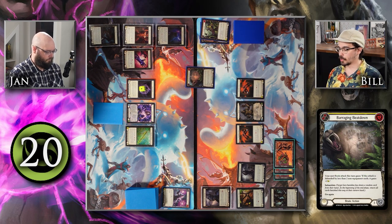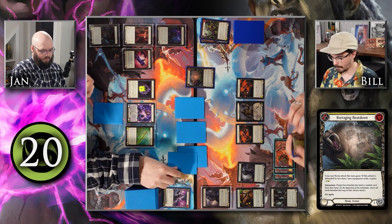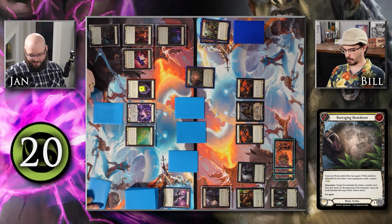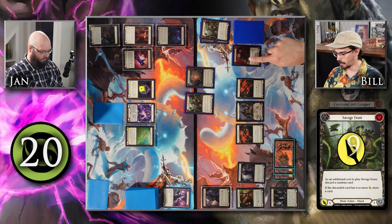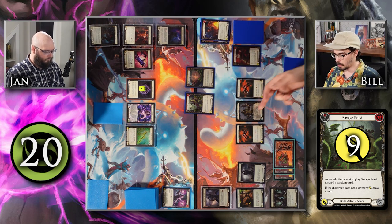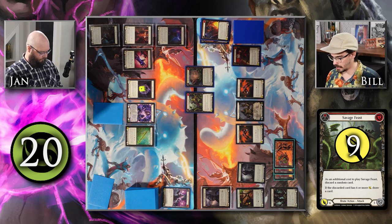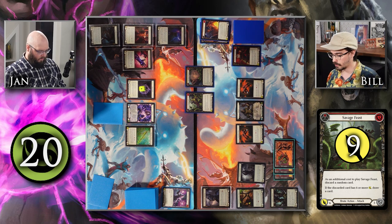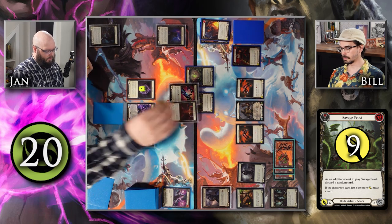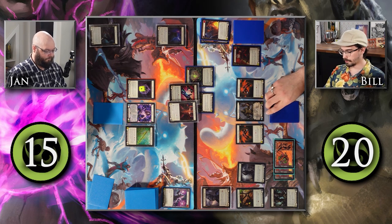I'll start my turn by casting this yellow Barraging Beatdown, which gives my next brute attack plus three as long as it's defended by less than two non-equipment cards, and also has Intimidate. I'll attack with this Savage Feast pitching Command and Conquer — as an additional cost I discard a random card with six or more attack, so I draw a card off the Savage Feast trigger and I also Intimidate. With Barraging Beatdown this is coming in for nine, or six if you block with both cards. You'll block with Grasp and Skeleta to take five, going to 15. I'll arsenal the last card and pass.